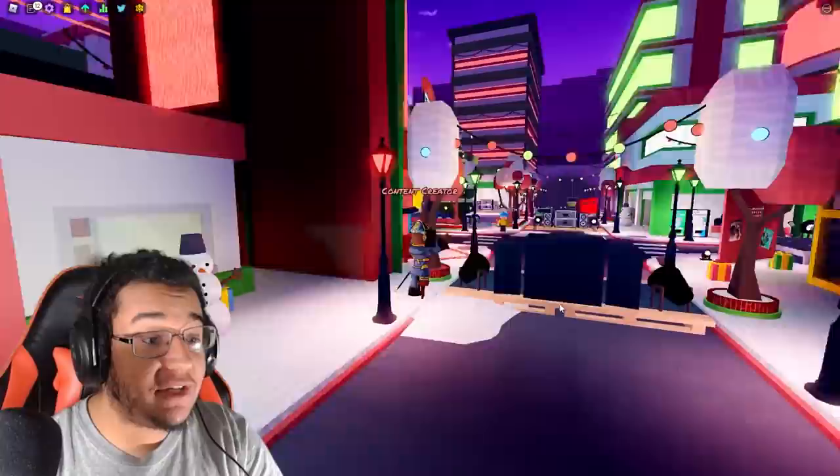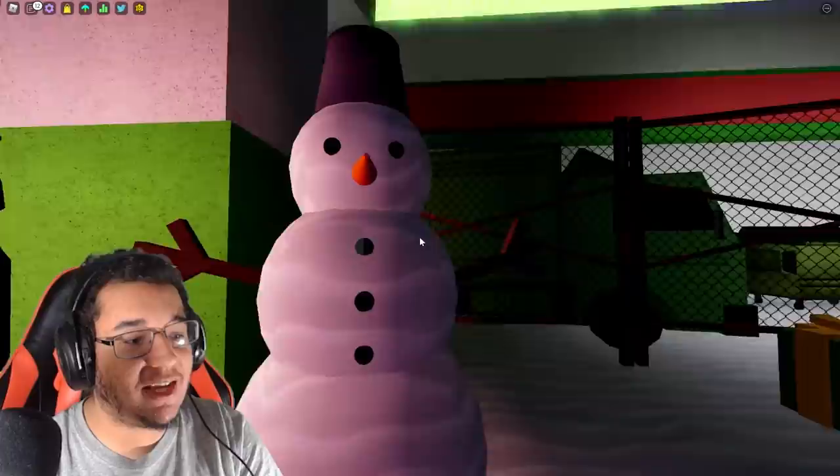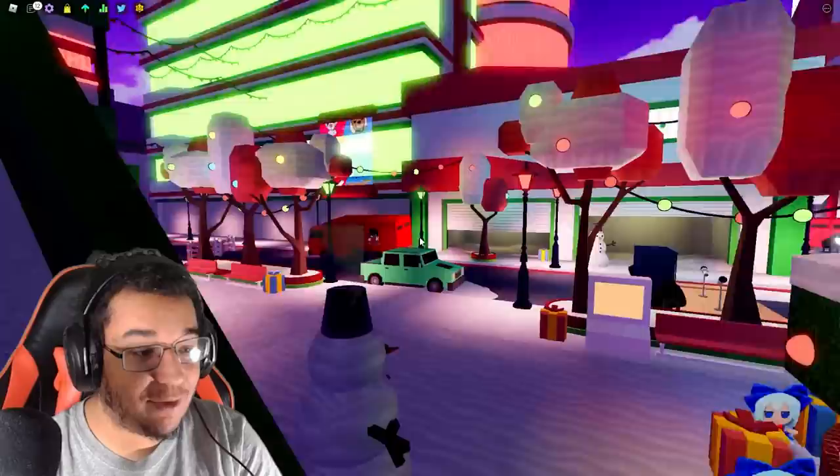As for a quick tour around the map, you guys can see that they've added in so much Christmas decorations. There's a giant Fumo tree right here. You guys can see all these certain Fumos right here. The snowman that we were talking about from the leaked video as well — there's so many snowmen around here. There's another one right there.